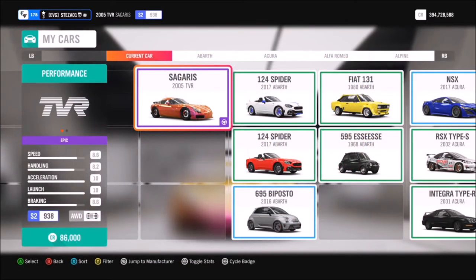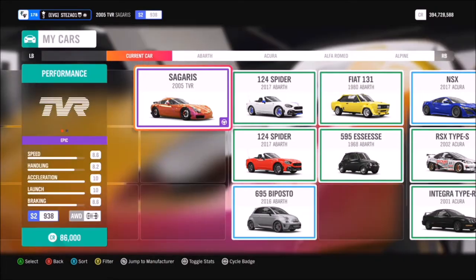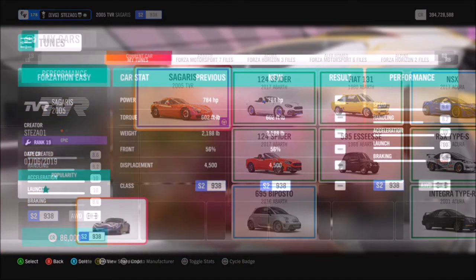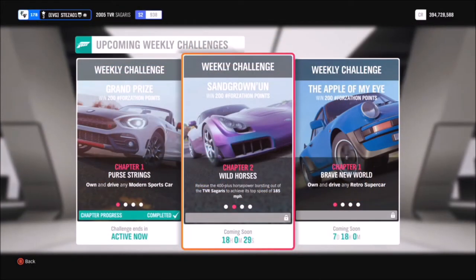So this is the 2005 TVR Cigaris — it will set you back 86,000 credits in the auto show, or you can pick one up for a little cheaper in the auction house. Now there is a Forzathon edition of this car, but sometimes the Forzathon edition cars don't necessarily work for the Forzathon events, so we're just going to stick with the standard one. I have also created a tune for this car and I recommend definitely using a tune, especially for the first challenge. The share code for this is 103 755 507 and that's available for everyone to use.